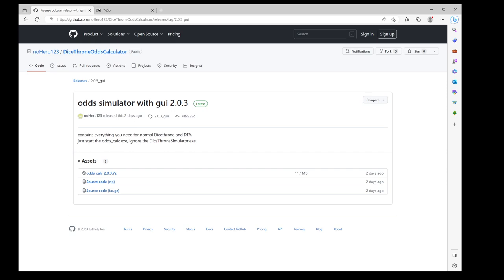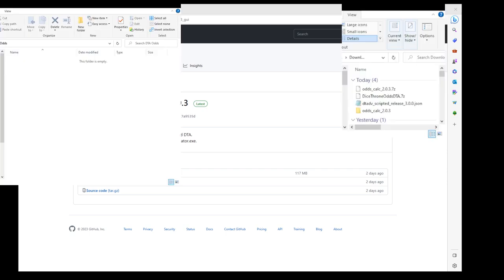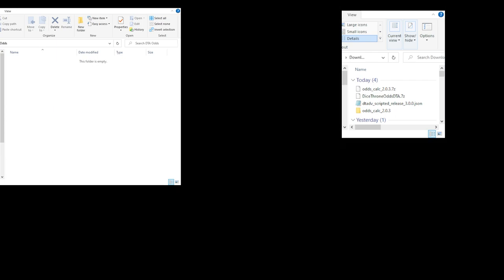We need the Windows files. My folder on the left is called DTA Odds, and then on the right is just my downloads where I downloaded the files. So you need the odds calculator.